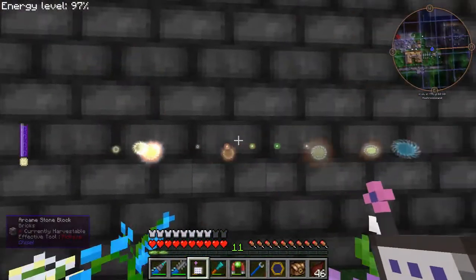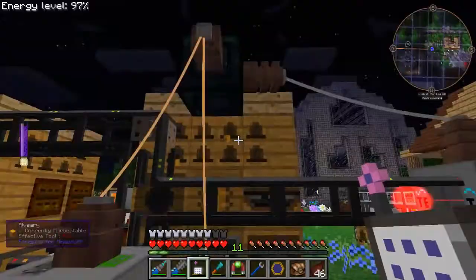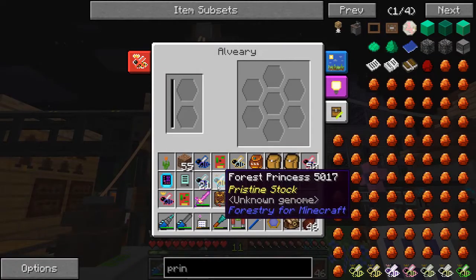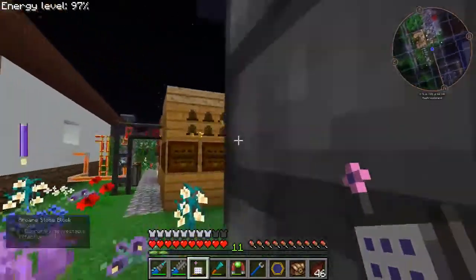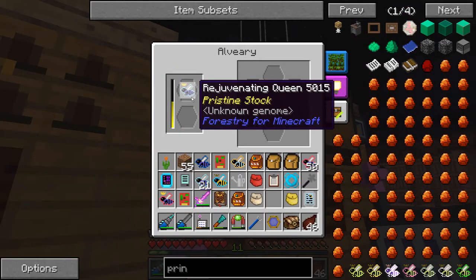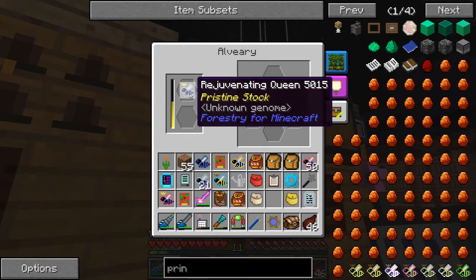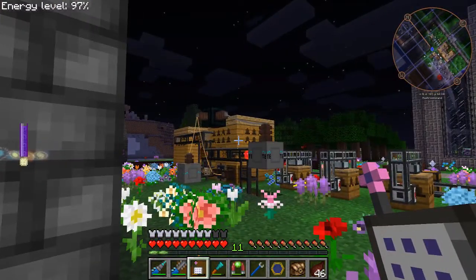So in order to get these nodes to recover, the key once again lies in the bees. And as soon as this queen expires, we're going to breed her with some V drones and see if we can't get some empowering bees.